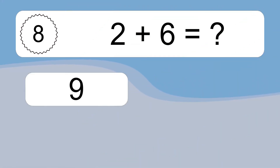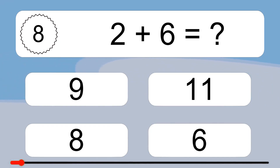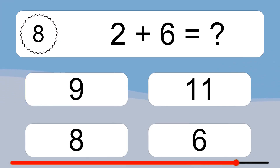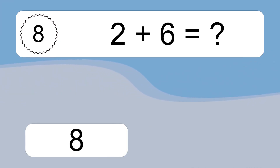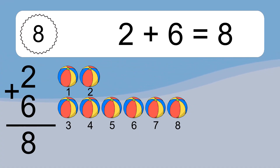2 plus 6 equals what? 2 plus 6 equals 8. Let's count it. 1, 2, 3, 4, 5, 6, 7, 8.